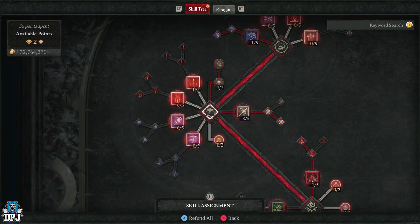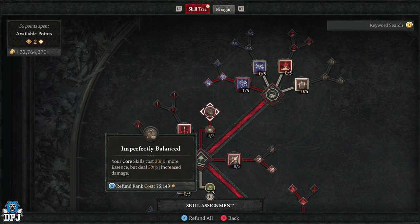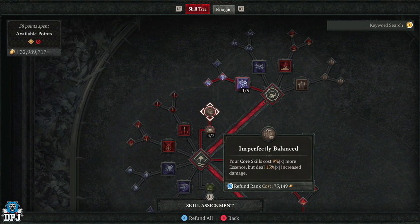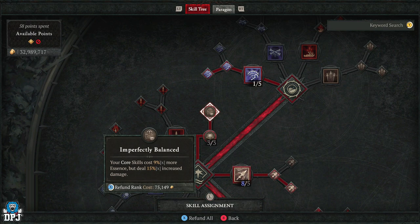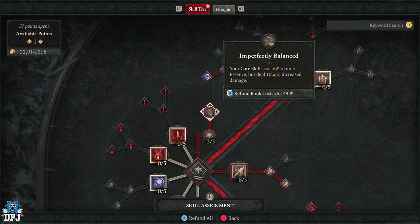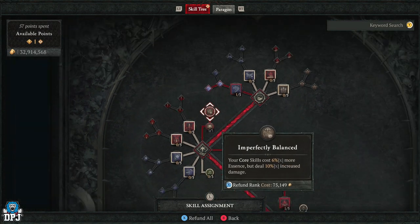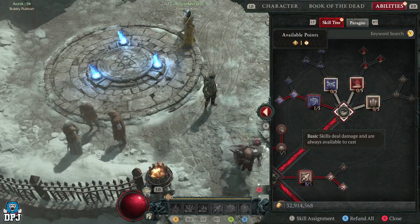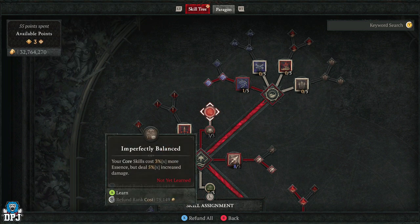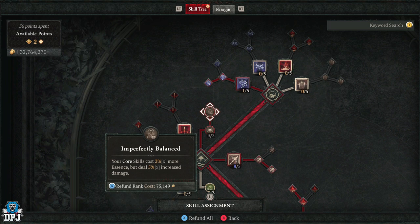So if we go to my ability board and come down to this right here guys, we can see this — Imperfectly Balanced. This previously, as you can see on screen now — I come to my skill tree board and I saw this and thought, well that should say 3 out of 3, why doesn't that say 3 out of 3? So I hovered above it, as you're seeing on screen now, and I decided to refund it. I don't know why I did this, but I did. I shouldn't have, but I did. Because you can't reapply the points back to it. So if you don't take them out, you get the actual buff of your core skills — cast 9% more essence but deal 15% increased damage. You keep that on your build. But if you take these points out, you can only apply one point back into Imperfectly Balanced.